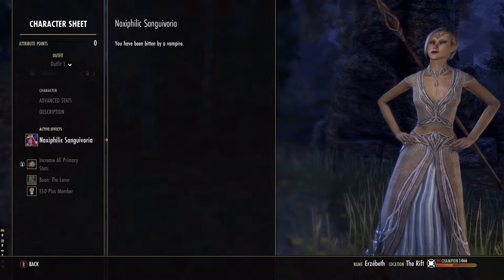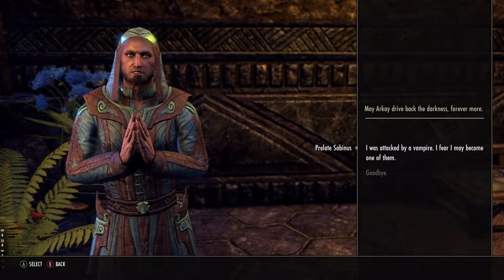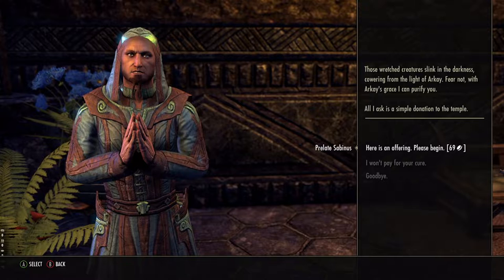If you find yourself lucky enough to carry said disease, you have three choices. First, you can visit Prelate Sabinus at some major skills and all rededication shrines. He can cure the disease for you. Second, you can ignore it. The contagion itself is harmless — it won't affect you in any way until you choose to act upon it.